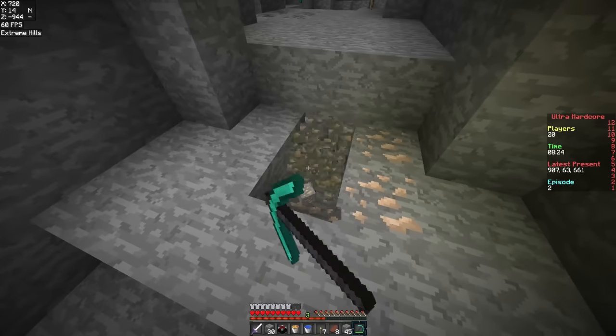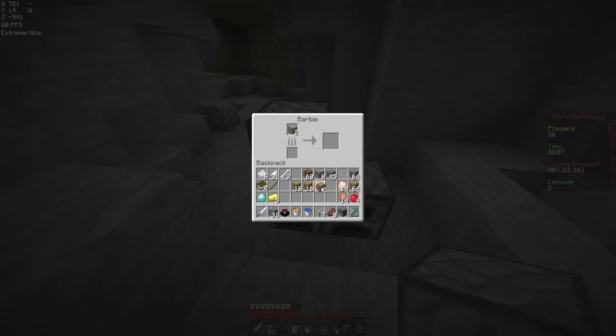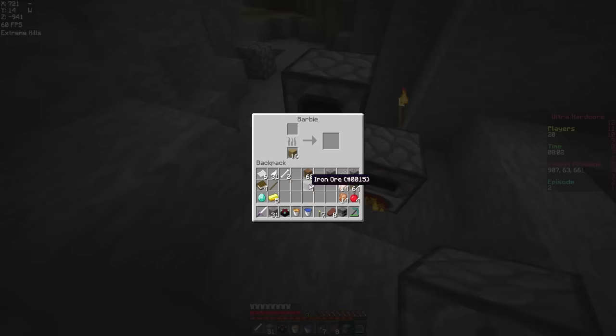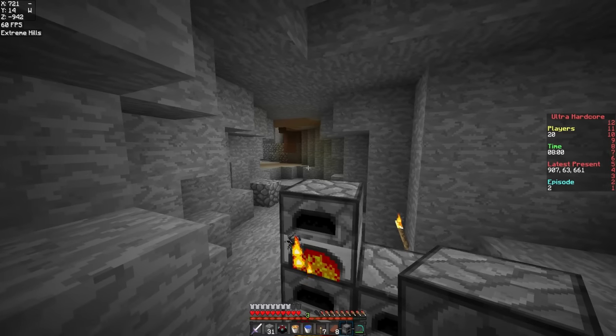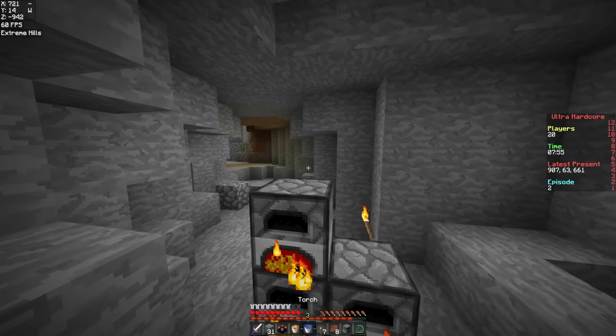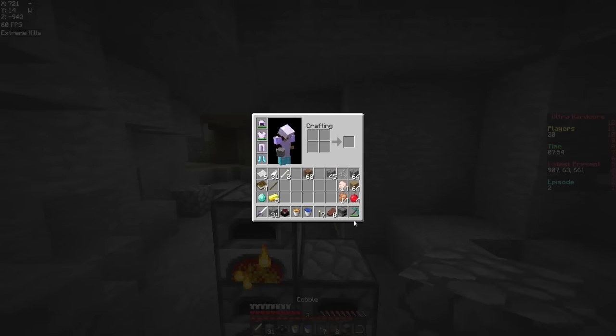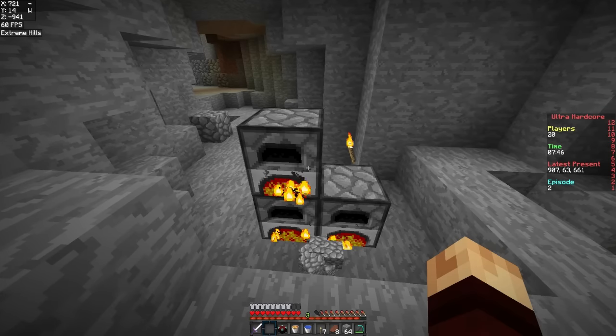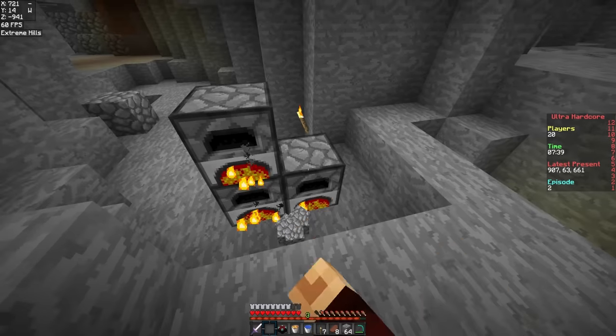Alright, we need to make more legs. Let's get this. I just suck at talking in under-pressure situations. I feel like the quieter that I am, the less likely it is for people to find me. But then I remember that it's not mumble, so it doesn't matter. One piece of string, so we're close to getting a rod. We're one piece of gold away from getting two golden apples. And we're in extreme hills too, so there's a high chance of silverfish.